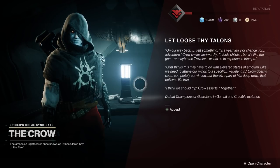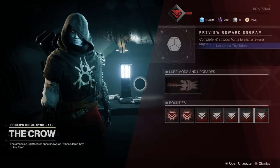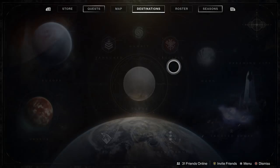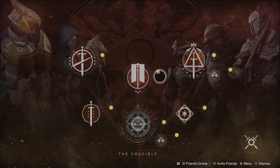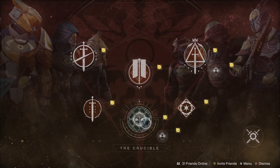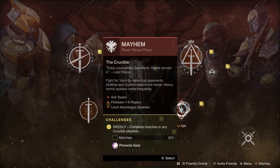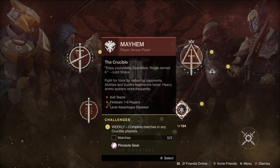The Crow will then task you with what might take you the longest in this quest. The next step is titled 'Hunting Party,' where you need to defeat 34 champions or 200 guardians in the Crucible or Gambit. Much like the orbs of power step, you can get this done however you want, but either way it's going to take a little time. 200 kills in the Crucible is pretty easy with Mayhem live — at least at the time of this recording on December 8th, 2020 — but if you're watching in future weeks or months, you may need to play other modes like Iron Banner, Clash, or Control.